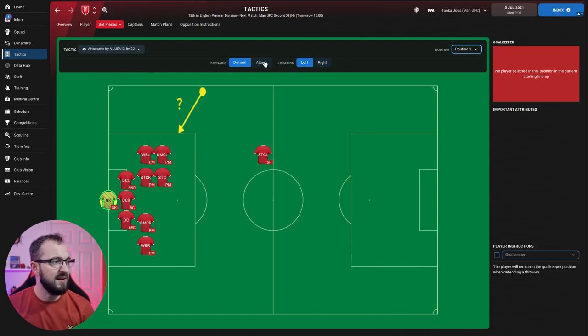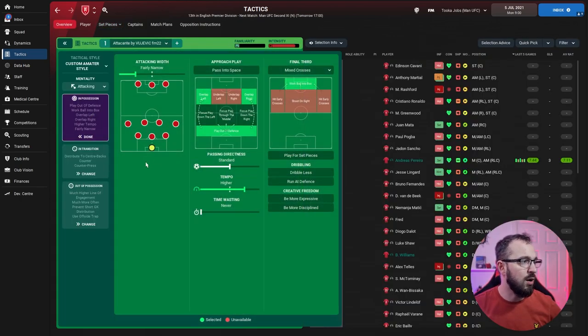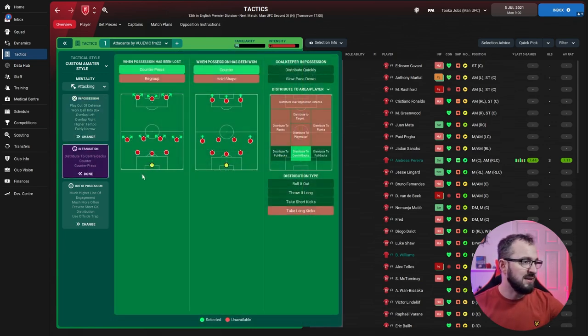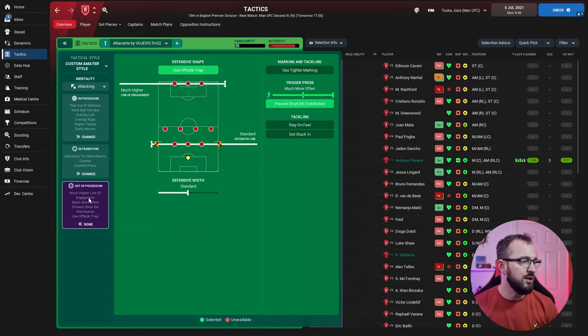The tactic overview: it's an attacking mentality. In possession — fairly narrow attacking width, overlapping left and right, play out of defense, standard passing directness with higher tempo, mixed crosses in the final third, work ball into box. In transition — counter pressing and counter. Goalkeeper distributes to center backs. Out of possession — offside trap, much higher line of engagement, standard defensive line, standard defensive width, much more often trigger press, prevent short goalkeeper distribution.